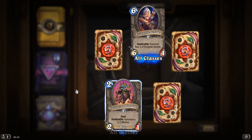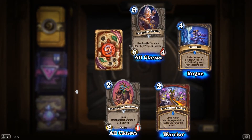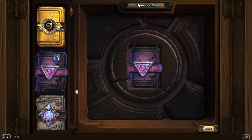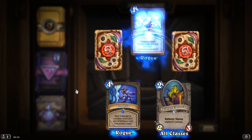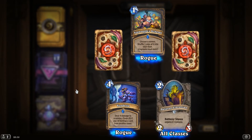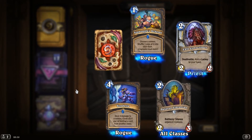Eccentric Scribe. HengeClan Hogsteed. Rare Vendetta. Another Rare Sweeping Strikes. And Soul of the Murloc. Rare Vendetta. Dalaran Librarian. Rare Togwaggle's Scheme — choose a minion, shuffle one copy of it into your deck, upgrades each turn. Evil Conscriptor. An Evil Miscreant.